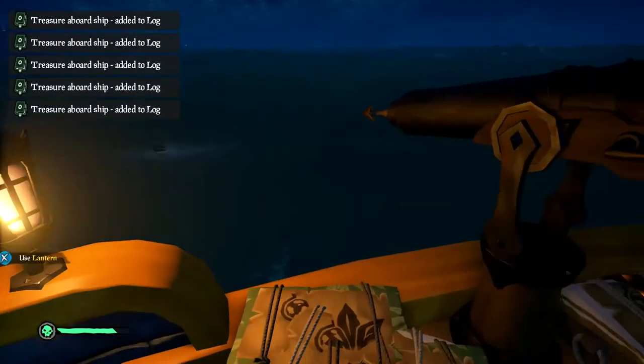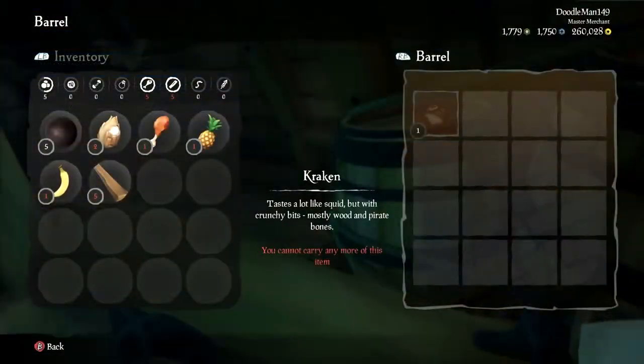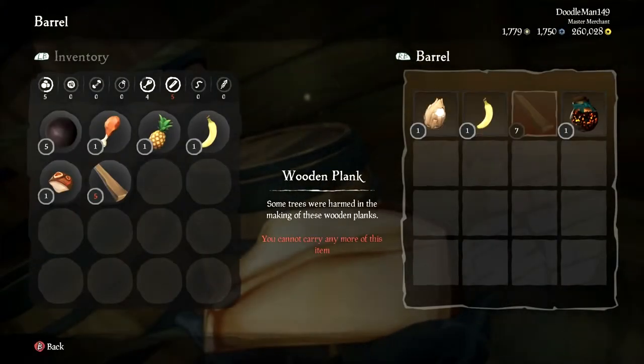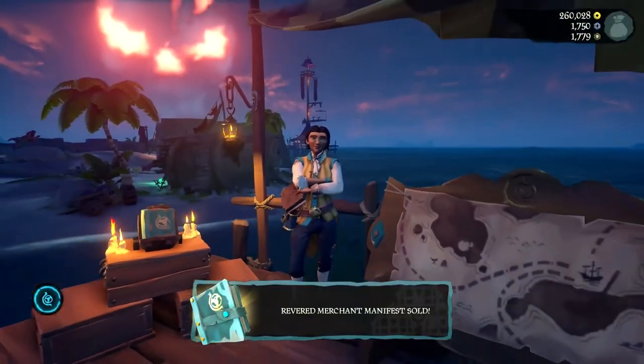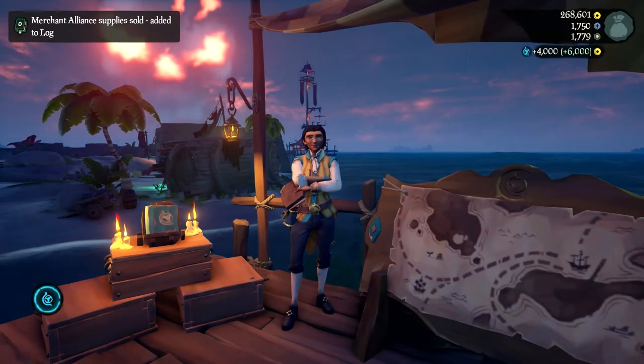Once you have your manifest and trade goods securely aboard your vessel, should the seas be free of any privateers, head back down to the shipwreck and plunder the barrels there. You can find some rare fish, resources, and other treasures aboard the doomed ship — the crew certainly won't be needing any of it any longer. Once you're done, make your way to the nearest outpost to see your friendly Merchant Alliance representative and turn in your goods. I hope you all learned something today.